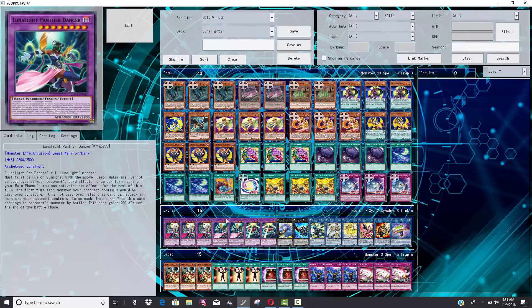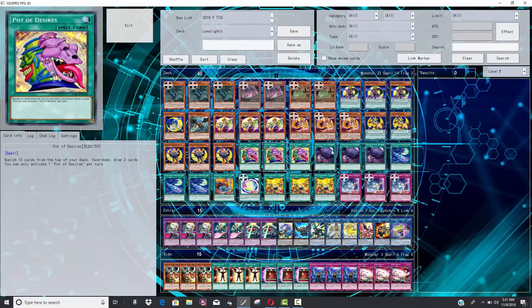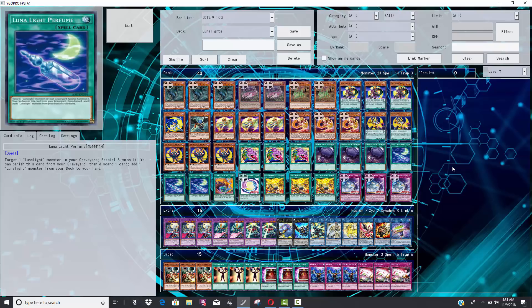Overall, Konami has done an excellent job with Lunalites. The only card Belza isn't running is the new fusion; I'd personally run one copy but it isn't necessary. I think Lunalites are now on the regional top 8 level — maybe comparable to Mech Knight Invoked where you can top 8 a regional but maybe not a YCS. The deck is going to be very good and I'm very excited about the new support. Leave your thoughts in the comments below, thanks for watching, and subscribe and turn on that notification bell!